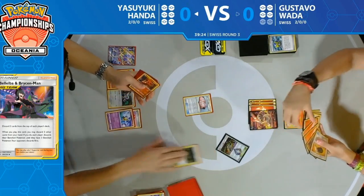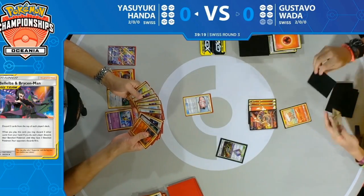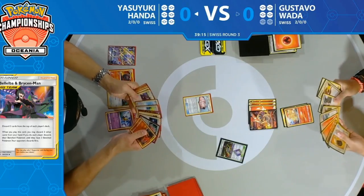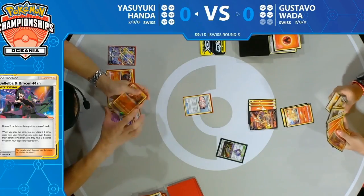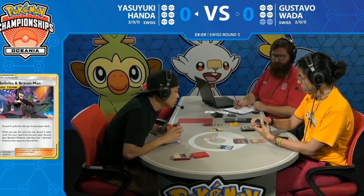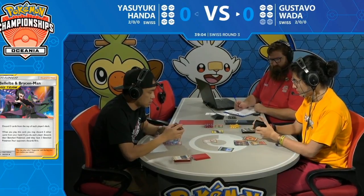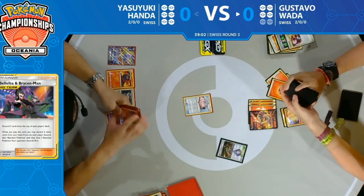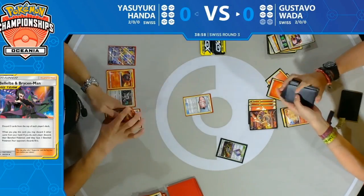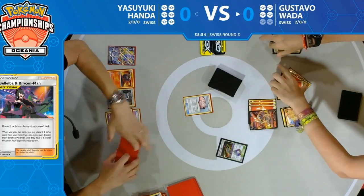Back on Gustavo — he has a pretty good hand from that Research the turn before. He finds the Nine Temptations Ninetales! This is where things are going to start getting dicey for Yasuyuki, especially with Fiery Flint and a couple fire energies already in Gustavo's hand. He plays 18 fire energy, so most of the time he's going to have those two.